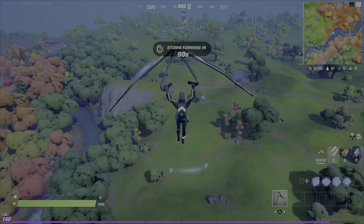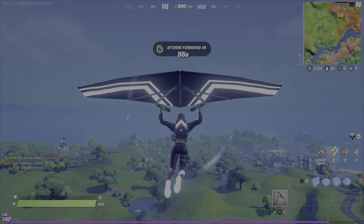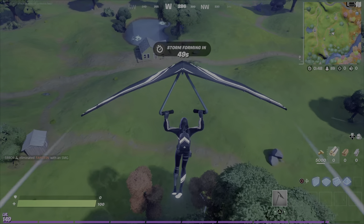Okay, so here we are. That's what the glider looks like — pretty sweet, it's got a white control coming out of it. It goes when you stop moving.